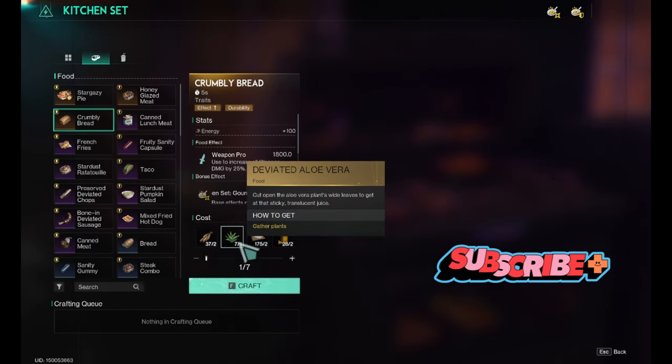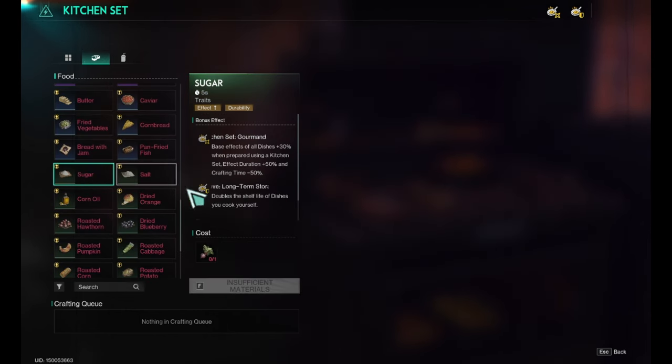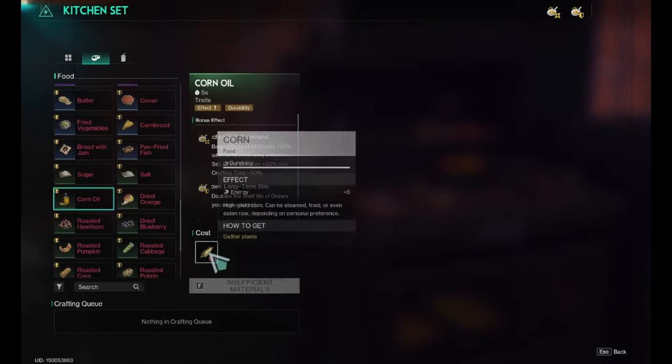For the crumbly bread, you need wheat, deviated aloe vera, sugar, and corn oil. You can get sugar from beets, and you can make corn oil from corn.